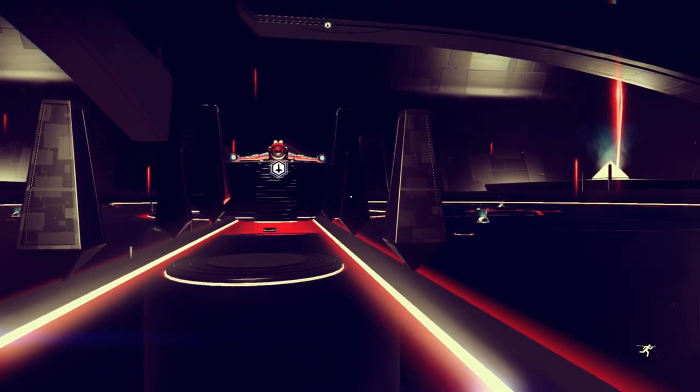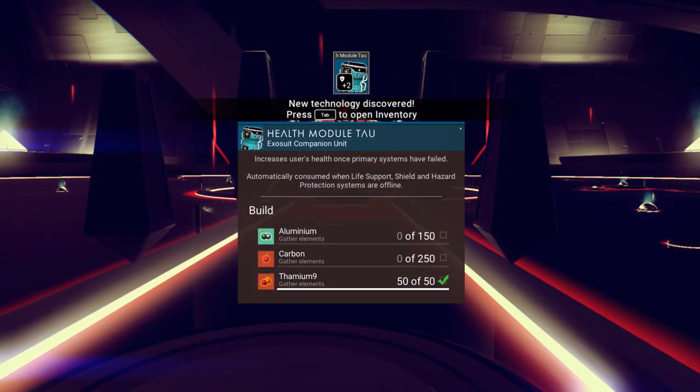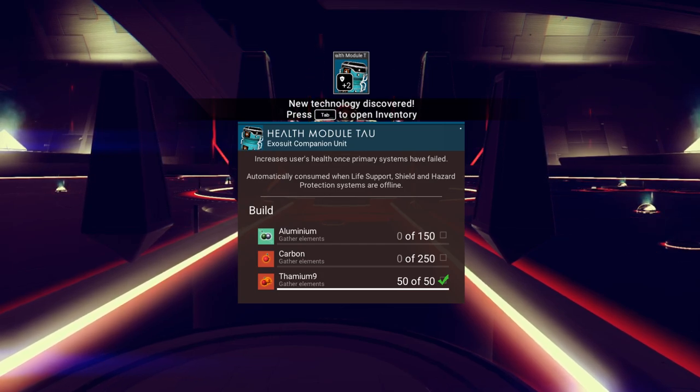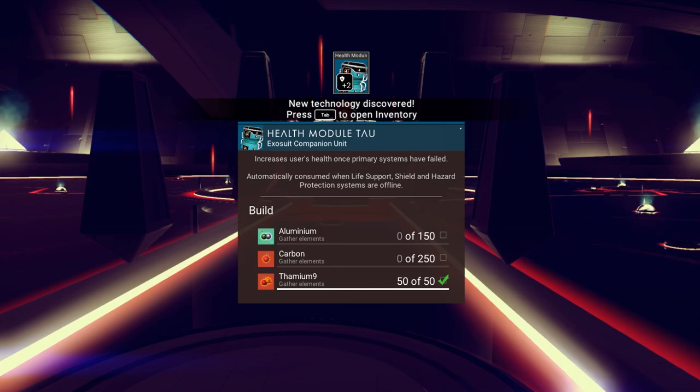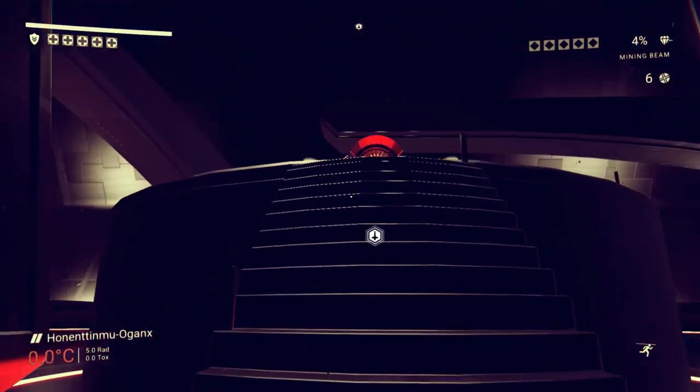Health module — an exosuit companion unit requiring aluminum, carbon, and thalmium. I know you guys like to say 'aluminium' depending on where you're from — I'll say aluminum, I'm Cajun. Let's take a look and see where we can go now. It's probably gonna point me to another atlas stone. I should be able to use my warp sail to power my hyperdrive too.